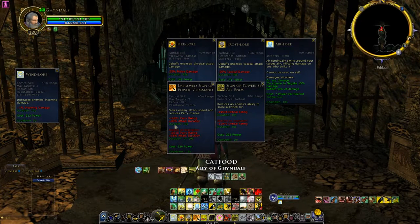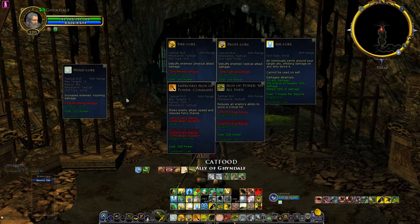30% to 15% is a pretty big difference, so I would advise any LM to get into the habit of using this skill every 10 seconds to keep the 30% duration up — that's a really powerful debuff. You also have Sign of Power: See All Ends, a critical rating debuff that decreases the enemy's chance to crit. It's a long cooldown — every minute — so it's a skill you can use every minute. If you need to put Fire Lore and Frost Lore on multiple targets, like in a normal trash pool, you can put Fire Lore on a target and then Wind Lore — it's going to spread to all nearby targets. Same with Frost Lore.